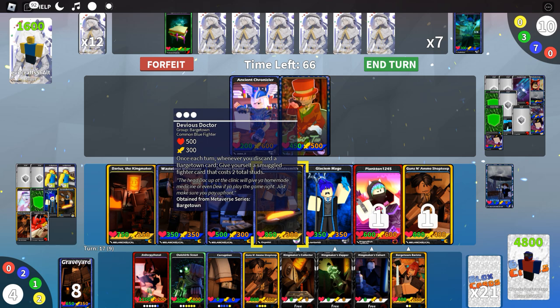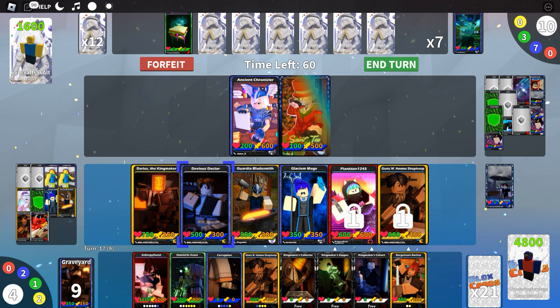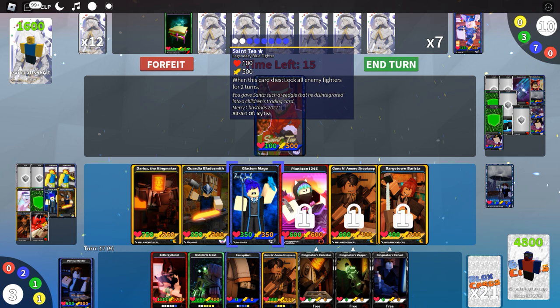I believe Barge Town has their own special terrain but we haven't got it yet. Destroy the Ancient Chronicler with the Devious Doctor. Now the Devious Doctor is gone, but the opponent is nearly dead. Let's cast a Barge Town Barista and attack with the Guardia Bladesmith and see what they do.